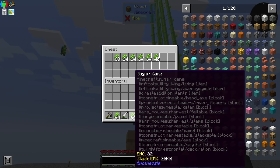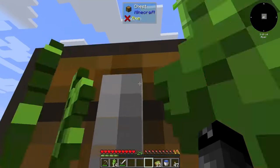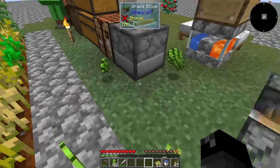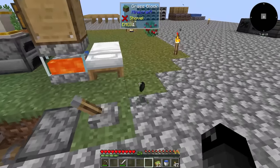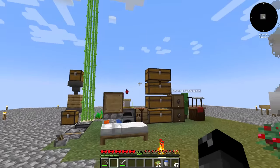I want a way for us to take the sugarcane that we are growing and actually collect it automatically, so I don't have to walk around and pick it all up myself. Because while this is fun, it gets old pretty quickly. Let's go ahead and turn this off.